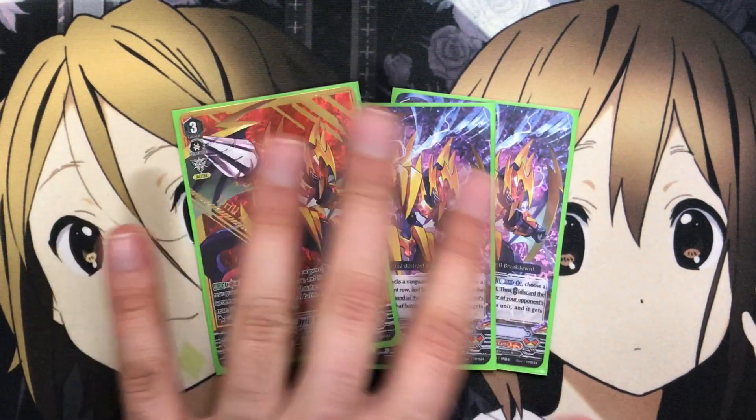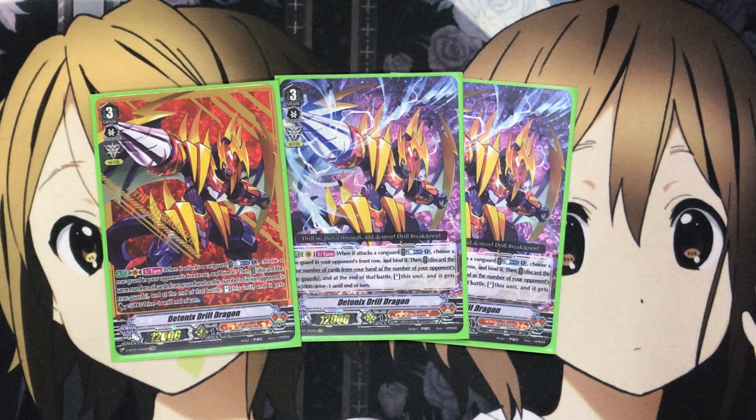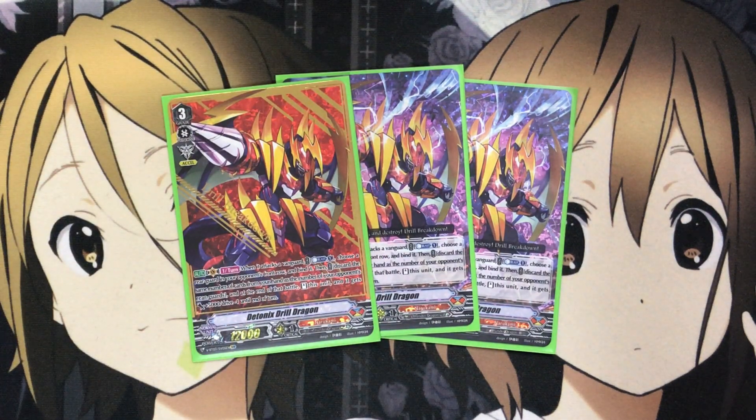For the grade threes, we have three Detonics Drill Dragon — more than likely would run four. There's just been so many different grade threes you can run for Narukami, with all the different ones from the trial deck and the booster pack, so your lineup can be varied depending on what you want to run. With Drill Dragon, when it attacks a Vanguard, you can Counter Blast one, choose a rearguard in your opponent's front row and bind it, then discard the same number of cards from your hand as the number of your opponent's rearguards. At the end of that battle, stand this unit, and it gets plus 5,000 and drive minus one until end of turn. So it's that pressure on the front row that really does help for hand consistency, being able to take care of threatening intercepts with their grade twos and reduce the cost for your re-stand depending on how many rearguards they have. Makes this card a definite powerhouse for the Narukami deck.